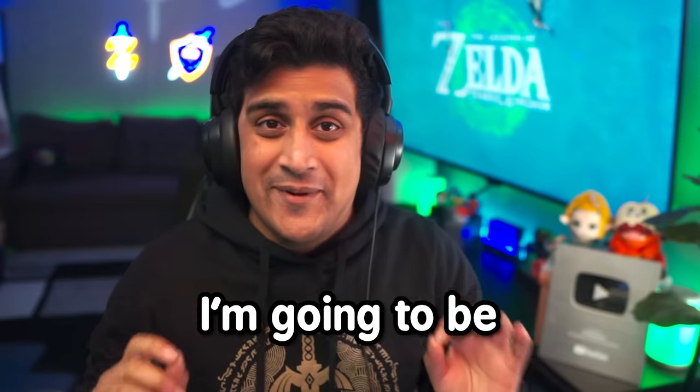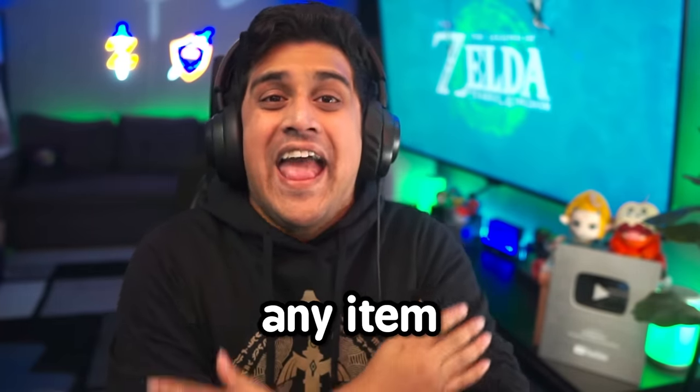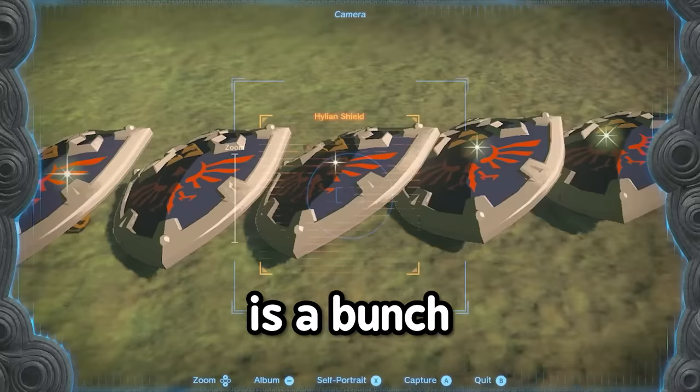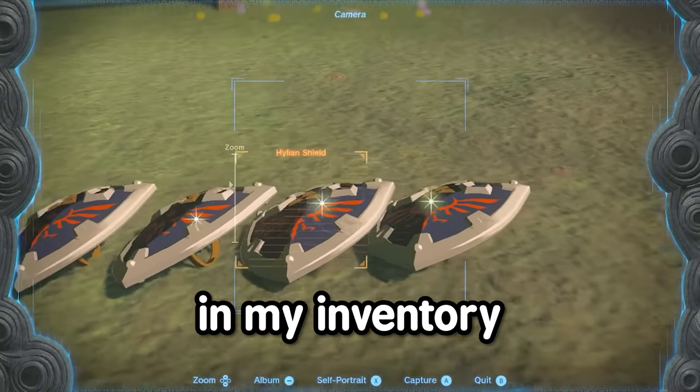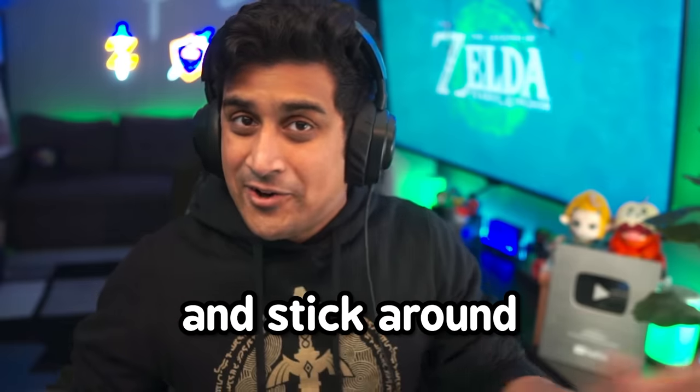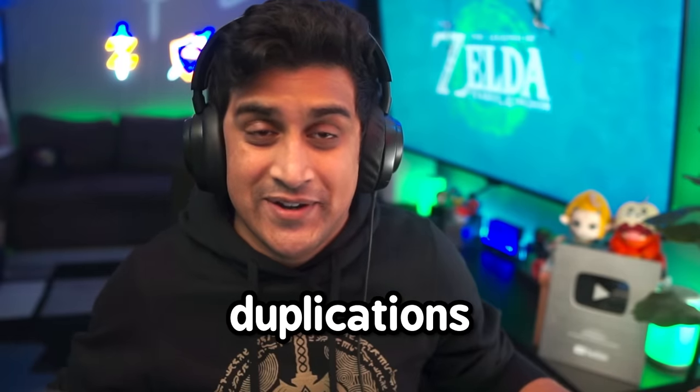What's up gamers, in this video I'm going to be showing you how to duplicate any item in the game. You saw that thumbnail, it's not clickbait. Literally look, here is a bunch of Hylian shields in my inventory. Let's go ahead and show you how you can do it for weapons, sword, shields, and stick around because we're going to do even more crazier duplications in this video.